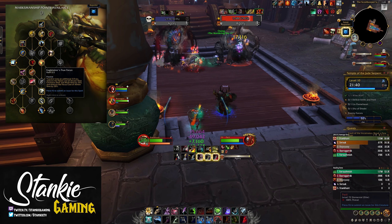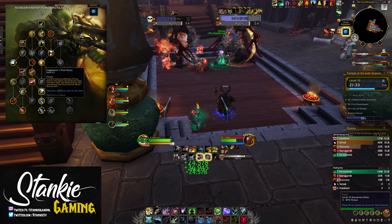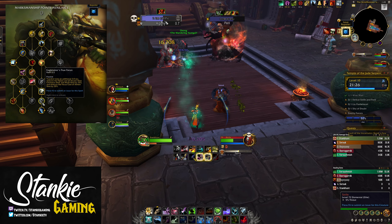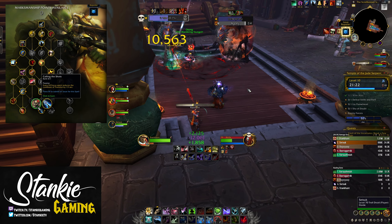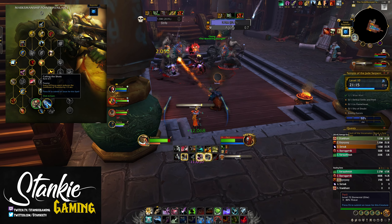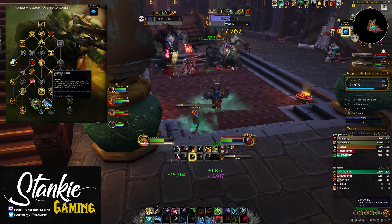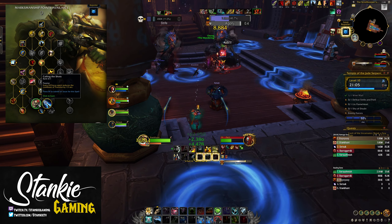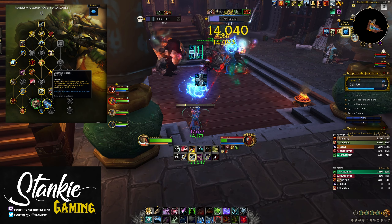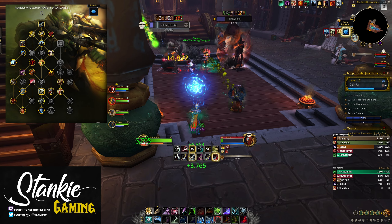Lastly, we spec into all Trueshot talents with either Calling the Shots or Unerring Vision — Trueshot lasts longer but more importantly reduces focus cost on our main abilities by 25%, meaning we'll be able to spend Precise Shot charges during Trueshot when Bullet Storm is at 10 stacks without having to press Steady Shot. Both Calling the Shots and Unerring Vision are viable: Calling the Shots allows more frequent but less powerful cooldown usage, while Unerring Vision makes it a much more potent cooldown. If you find yourself holding Trueshot a lot in dungeons and not making use of the extra cooldown reduction, Calling the Shots becomes dead weight and you're better off with Unerring Vision.